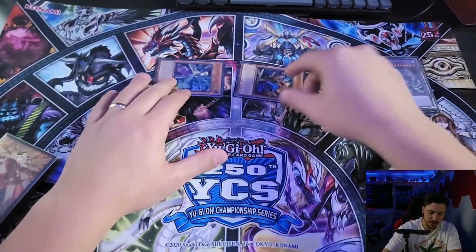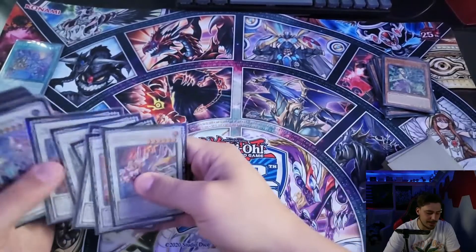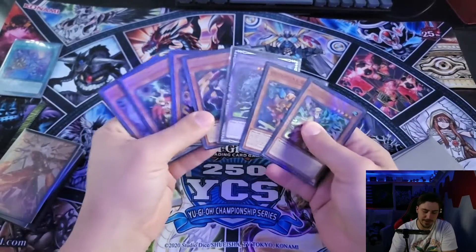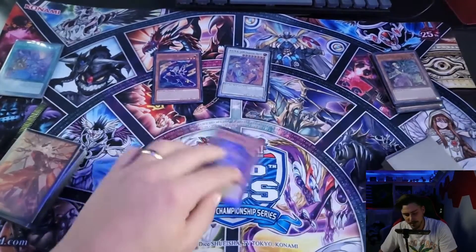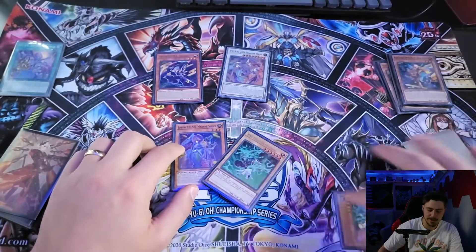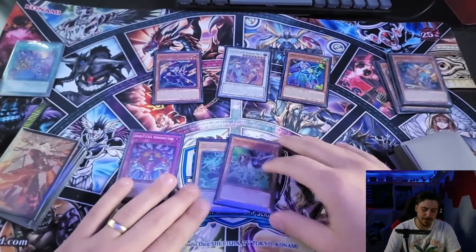Activate Rising Carp's effect to special summon two Punks from the deck — Wagoon and Deer Note. Pay 600 to search the field spell with Wagoon, activate it, then synchro summon into Punk Gem Dragon Drive. Chain one: Gem Dragon Drive pays 600; chain two: Deer Note revives Shara Kusai from the graveyard. Gem Dragon Drive's effect searches Spider, field effect triggers to draw one card. Then activate field effect to banish a Punk from the graveyard and special summon Spider. Spider's effect: pay 600, search Gabu the trap. Field effect triggers again — draw another card. So from one card you already drew two cards and have Gabu.